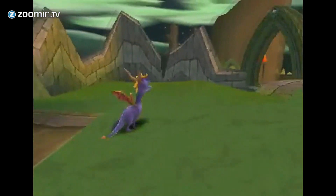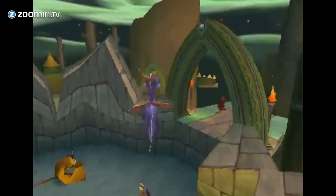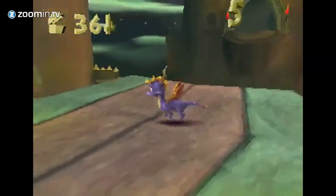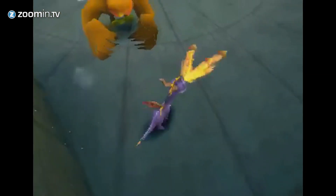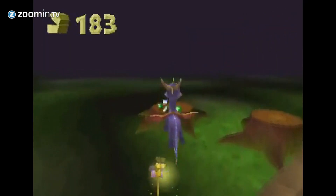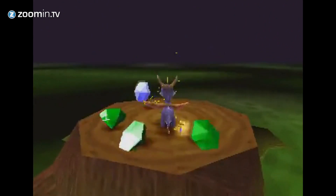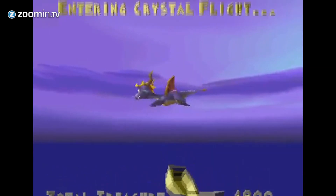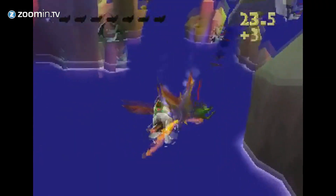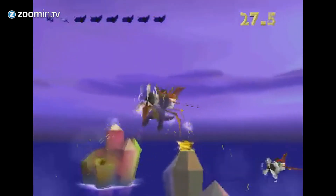The gameplay of Spyro the Dragon is easy and very addictive. Spyro has several abilities, like breathing fire, charging enemies with his horns, and gliding. Spyro could also travel to specific flying challenges. In these worlds, you were able to fly properly after an enchantment from fairies.